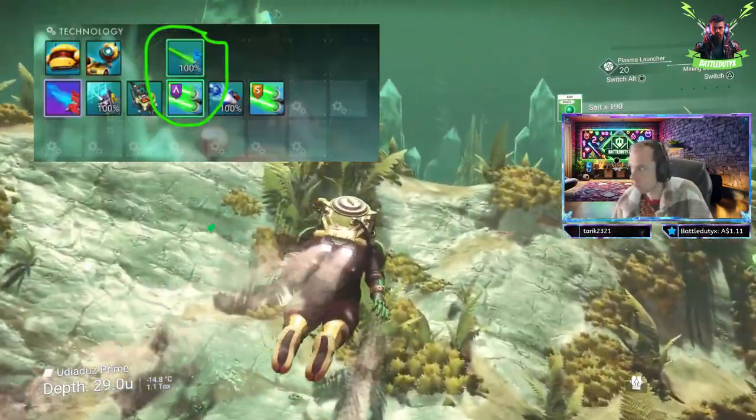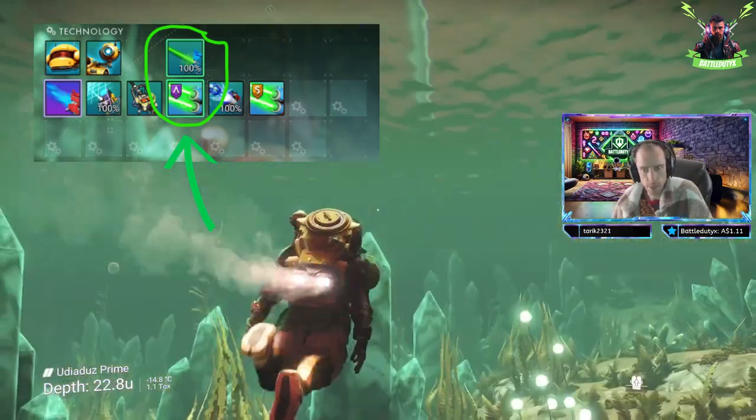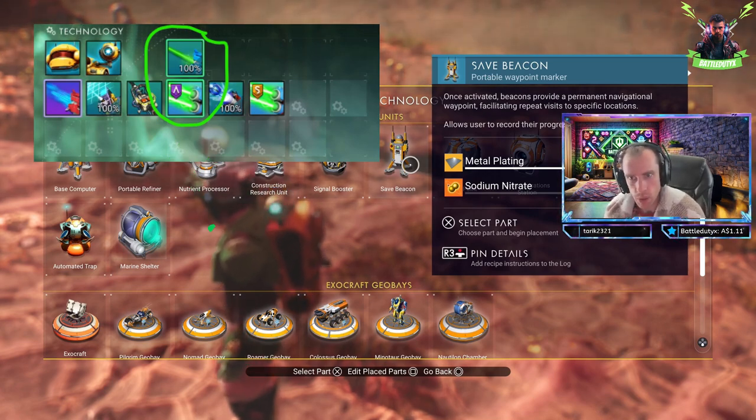Additionally, organizing my mining technologies and their upgrades can create beneficial synergies. By placing compatible tech components in close proximity, I can yield performance enhancements during my mining operations.